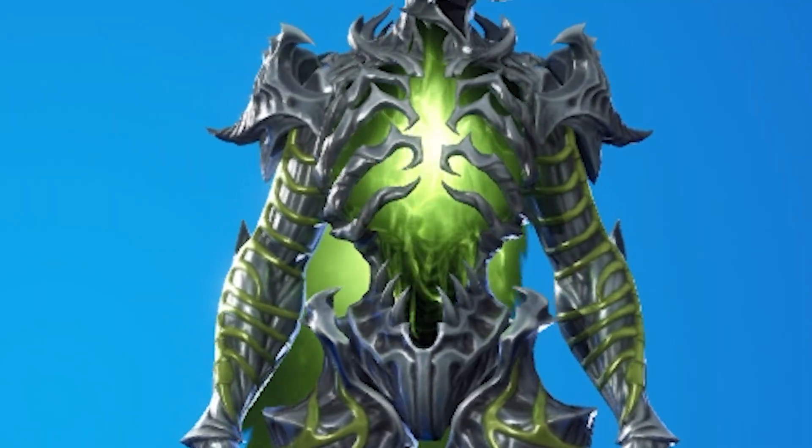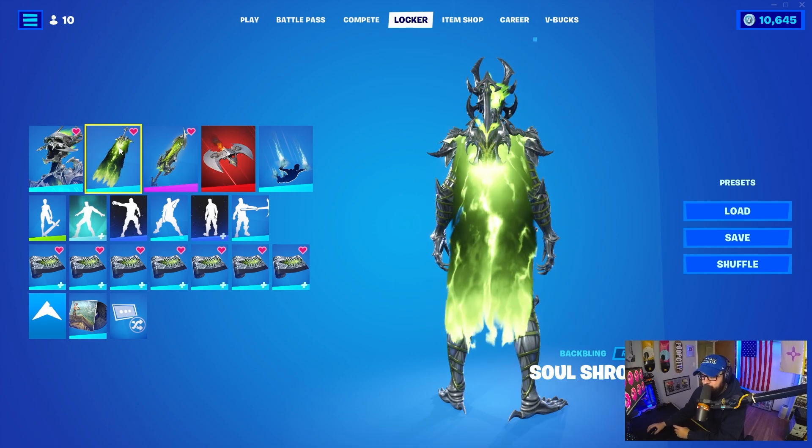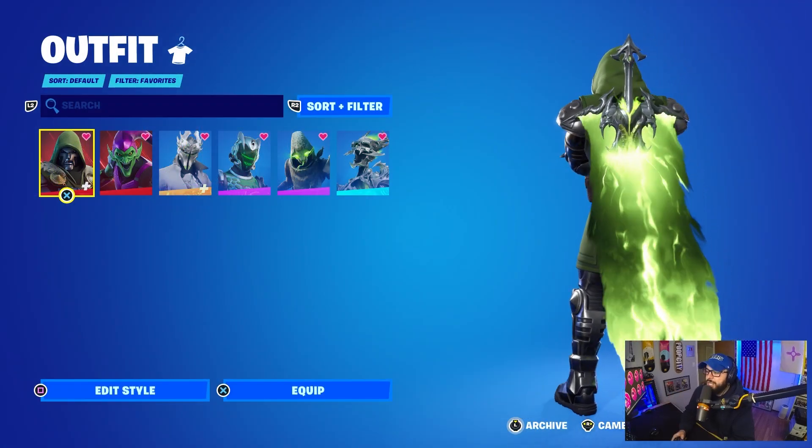The back bling is an animated cape called the Soul Shroud. First up, I'm going to use Dr. Doom with it — that looks amazing, 10 out of 10.